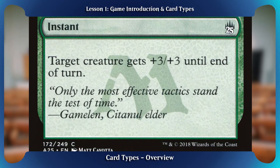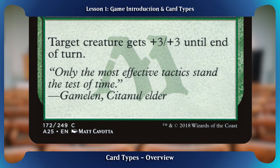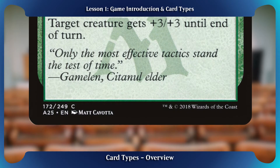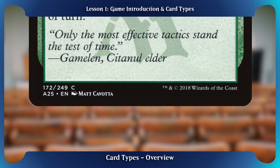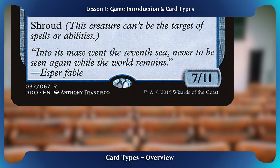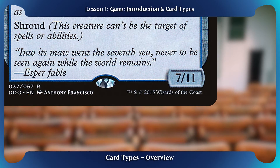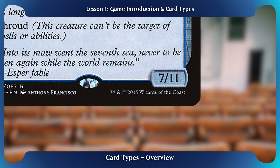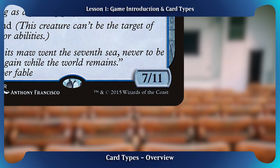Below the type line and set symbol is the card's text box. This area will describe what the card does, and may also include so-called flavor text, which does not affect the game but provides some background lore to certain cards. Creature cards will have a combination of power and toughness near the lower right corner of the card. The power is how much damage the creature does in combat, and the toughness is how much damage it can take in one turn before being destroyed and put in the graveyard.